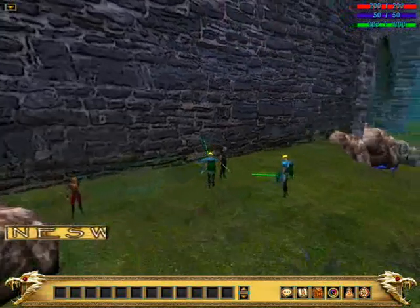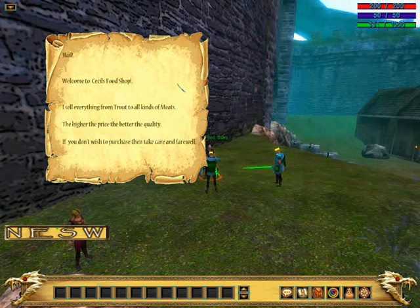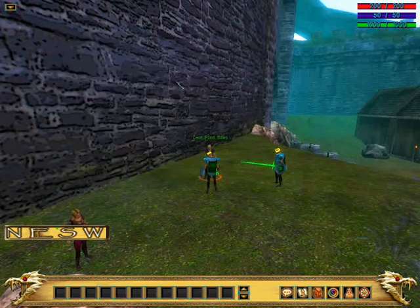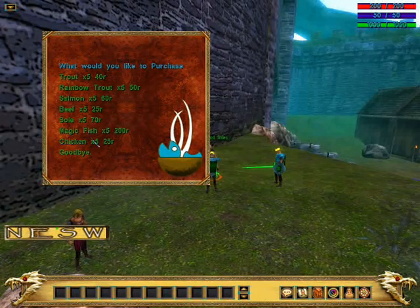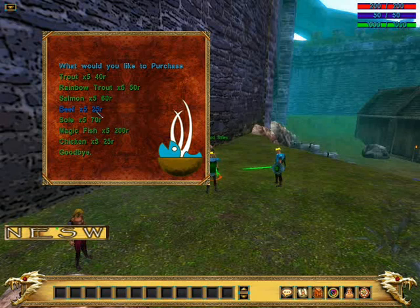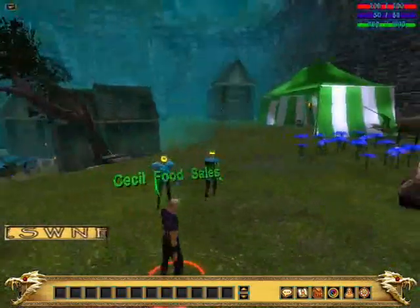We're in Ashwood. We've got Jolo stood near this horse — he's like a caravan, you can sell all your junk to him. There's also Cecil's food shop here: he sells from trout to all kinds of meats — the higher the price the better the quality. He sells magic fish, chicken, soul beef, salmon, rainbow trout, and trout. It's all raw and you have to cook it, but at least you can get your cooking level up.